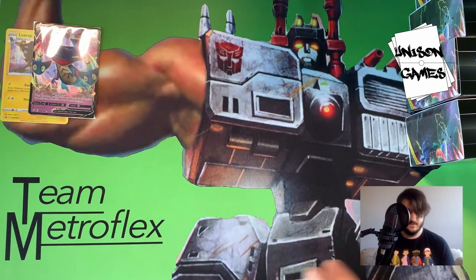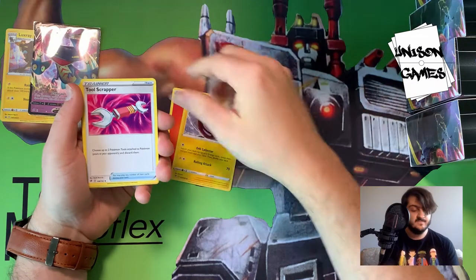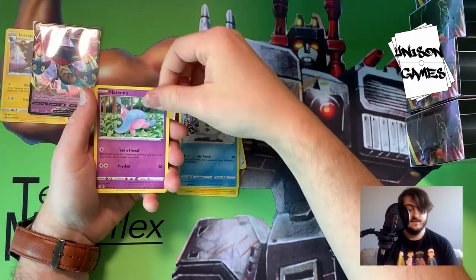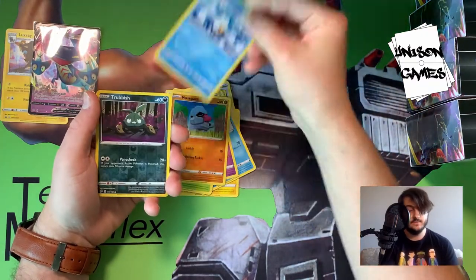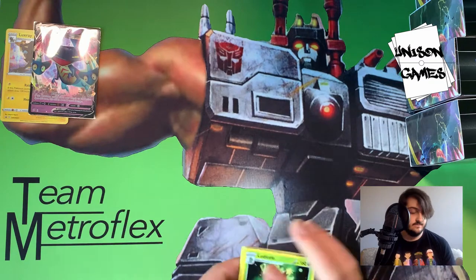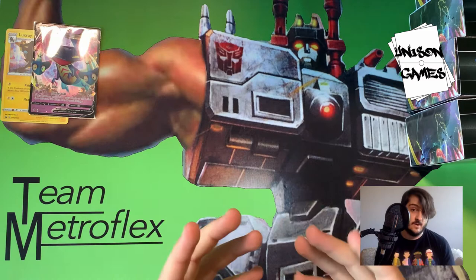Last pack from the first box: Fire Energy, Electrode, Tool Scrapper — a great card — Cursed Shovel, Galarian Darumaka, Hattrem, Scyther, Nosepass, Wingleull, reverse holo Trubbish, and Ludicolo. That wraps up our look at the first box and how limited events work.